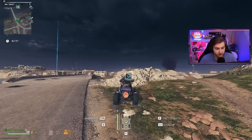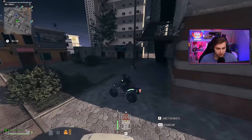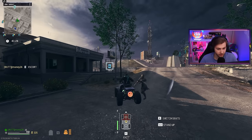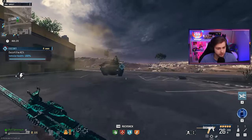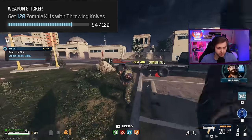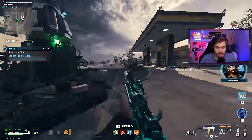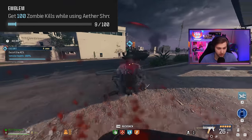We need to go find an Outlast contract and get some Hellhounds spawning. Somebody grabbed it right when we got here — that's unlucky. I guess we can do an escort contract. Actually, this was a good call because I think we'll get some Manglers from this too. We also need to try to get a few throwing knife kills because we need 100 throwing knife kills in zombies. I already have a decent amount so it shouldn't take us too long. And we need to pay attention whenever we have our Aether Shroud ready because we need 100 kills while on Aether Shroud.